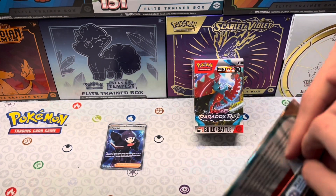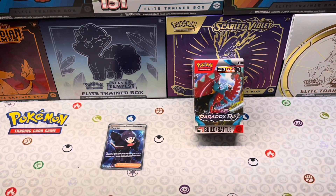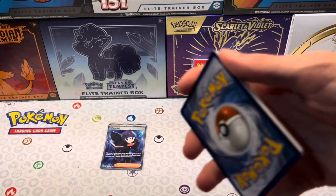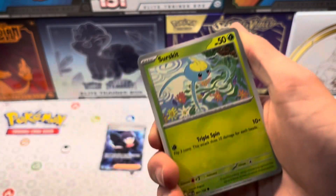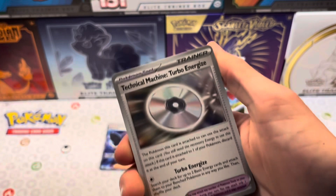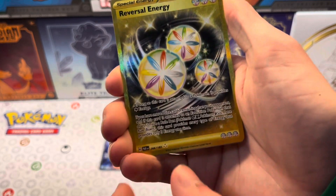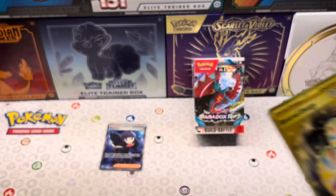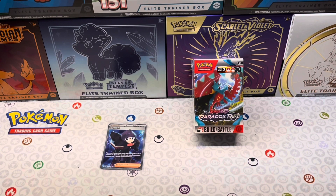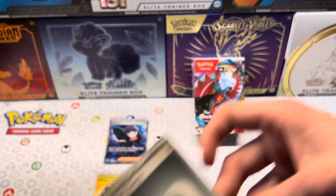On to the next pack. Here's your code card. We got Dublade, Surskit, Magby, Flamigo, Vilusa, Wugtrio, Purlorn Reverse. Golden Reversal Energy, guys! Look at that. Awesome. Definitely going to sleeve that one up. We got Steelix and the Steel Energy.